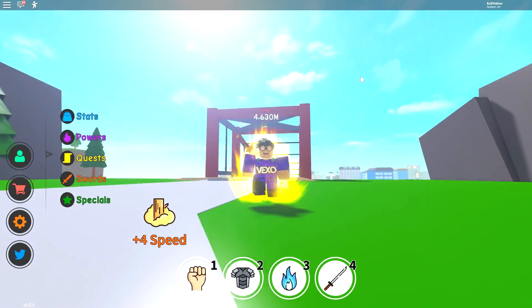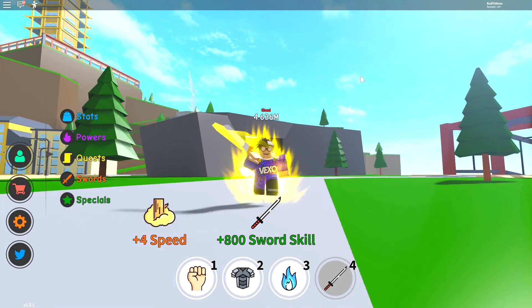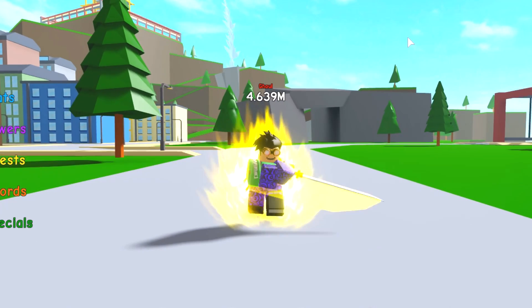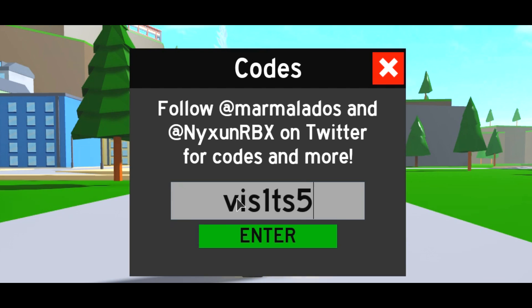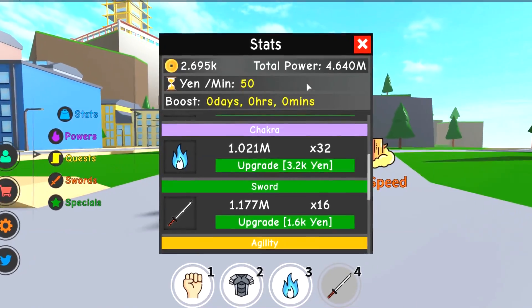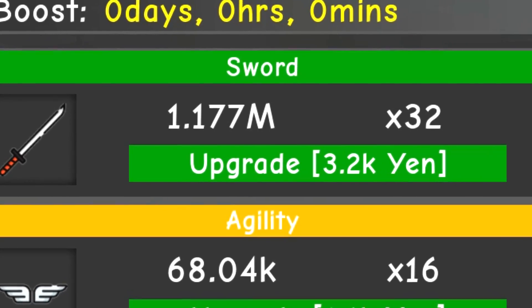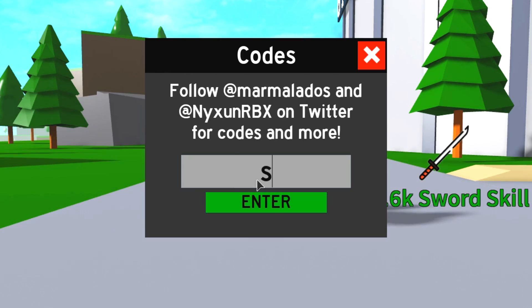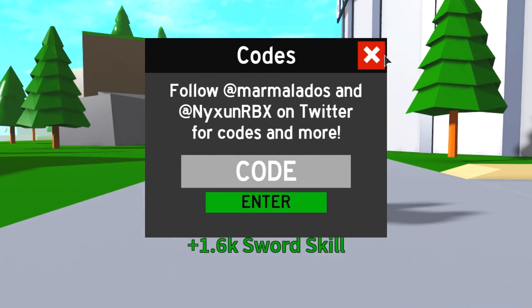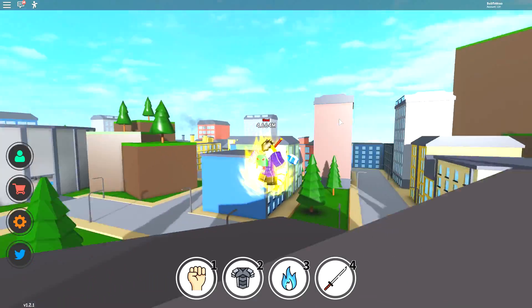I'm going to get stuck in with the codes. I do have some new codes and some rare codes. One of the new codes is 5mil — don't forget to put a 1 for AI. Click enter — success! We got a ton of yen from that, I think around 500 yen. The next code is sub2kelvinggts. I did already use that code — that is a rare code. Let me know in the comments if you did redeem it. That should give you 500 yen.